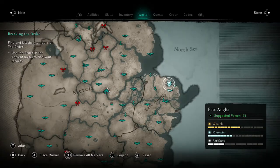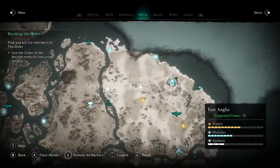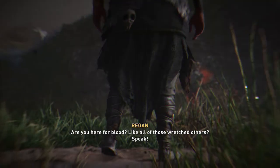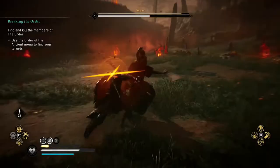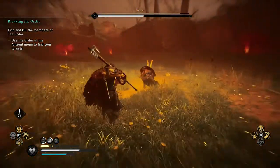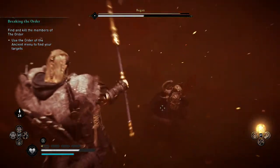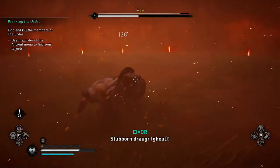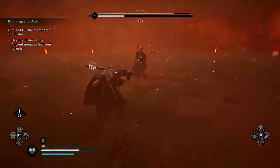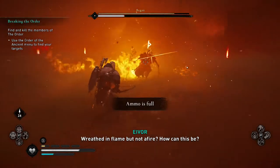Next, we need to defeat Regan in East Anglia. She is level 160 and immediately poses a bigger challenge than Goneril. Enter the area and interact with the desecrated body to trigger the cutscene and the fight. Regan utilizes many of the same moves as Goneril, including the use of dual daggers, but once she hits half health, back away to avoid her blast as she unleashes her second phase. Regan will be trailed by fire and will attack much more frequently with a fire phantom that mimics her moves and hurts a lot.